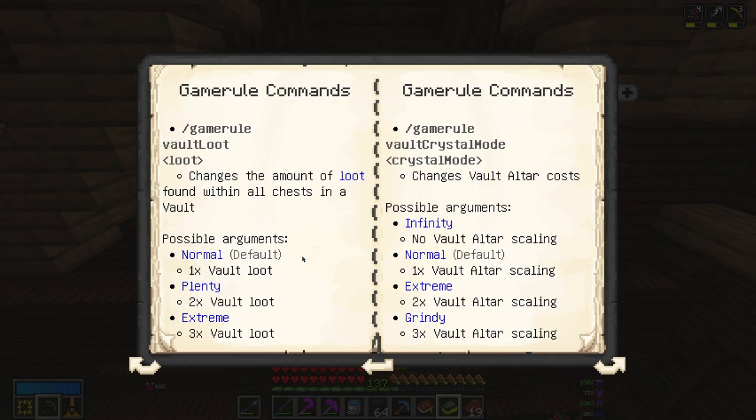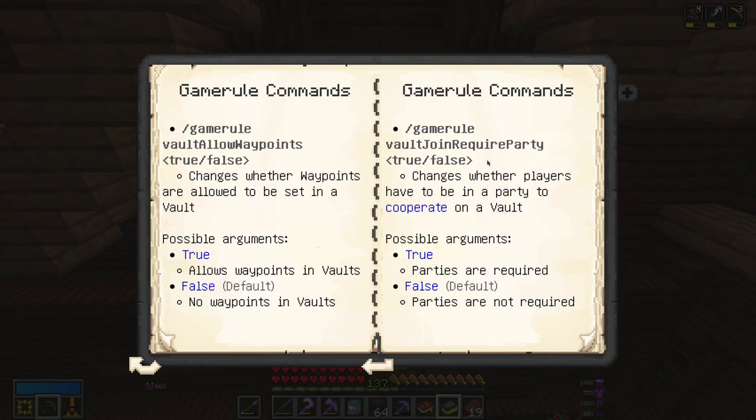Next we have the vault loot commands, which allow you to scale how much loot you get in the vaults. Then we have the vault crystal mode commands, which allow you to scale how difficult the recipes for the vault altars are. Going from normal to extreme or grindy will either keep the normal amount of ingredients or double or triple the amount needed. Setting it to infinity actually removes the requirement to collect anything for your vault crystal. Finally, the vault joined require party command, when set to true, requires you to be in a party to join a vault with someone.